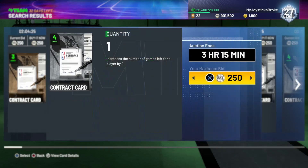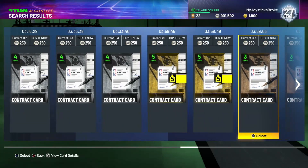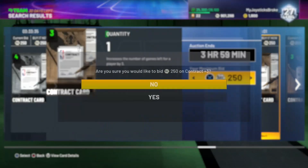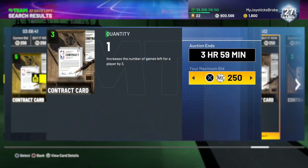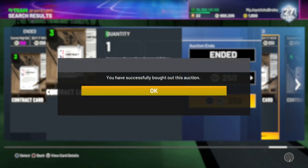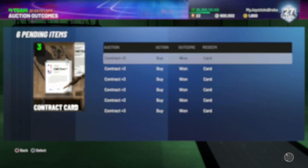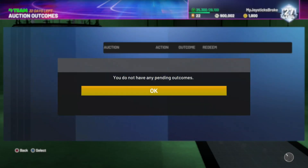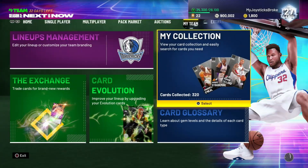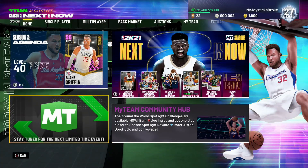I buy all my contract cards for 250 MT - sometimes 300 if I'm desperate. This is how you save a lot of MT. You don't want to be spending 2,000 MT per game just for one contract covering five games for all players. I just apply them all to my players at once - that's for another video, but that's all the tips.